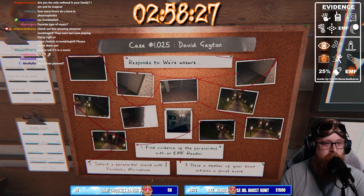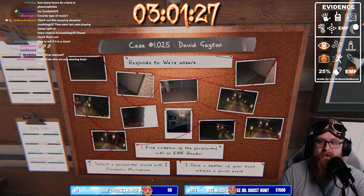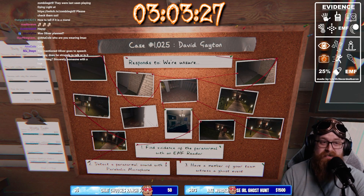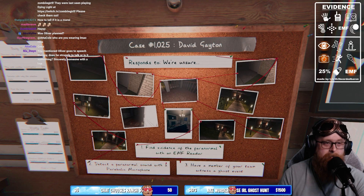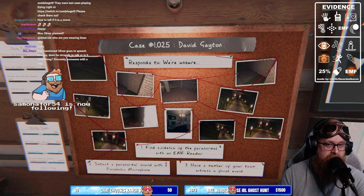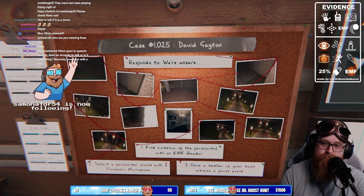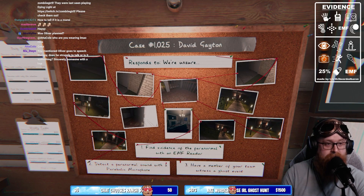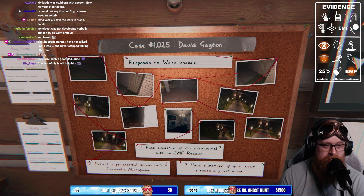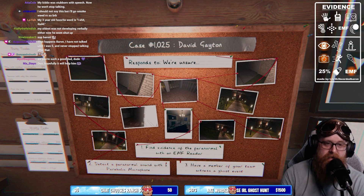How to tell if it's a Moroi? Morois will get faster the lower your sanity goes. If you talk to a Moroi and get Spirit Box evidence, your sanity is going to start to tank even if you're holding a lit candle. So if you find a ghost that seems to be going faster and faster, and then you take some sanity pills and it goes a lot slower the next time around, it's probably a Moroi. Morois also get smudged for 12 seconds versus six, so if it seems like it's wandering around more when you smudge it, could be a Moroi.